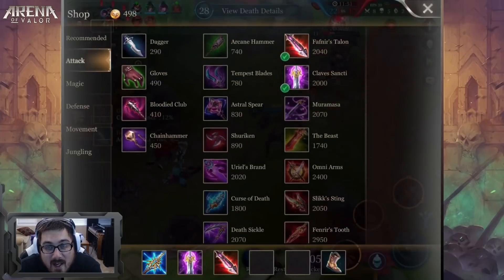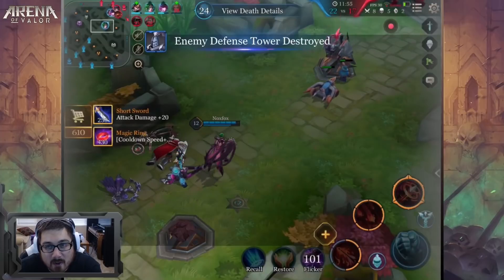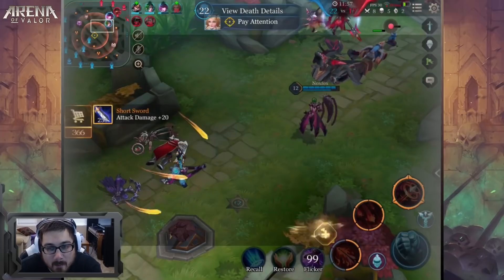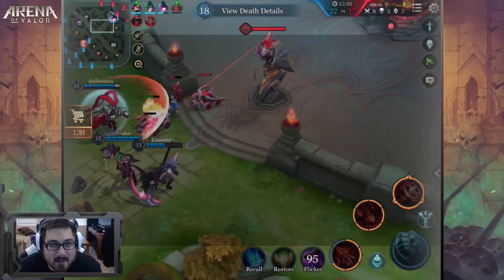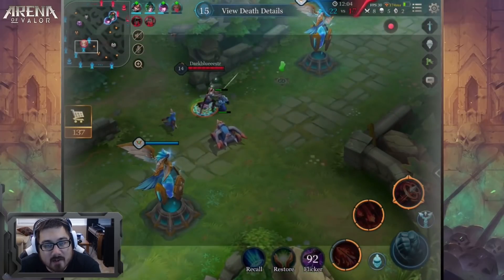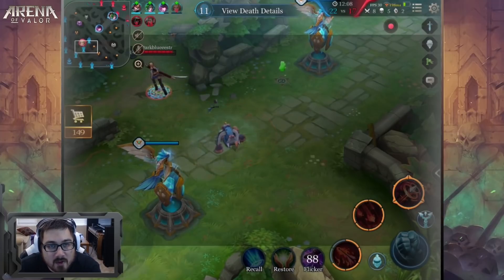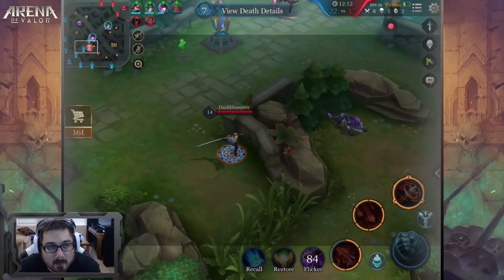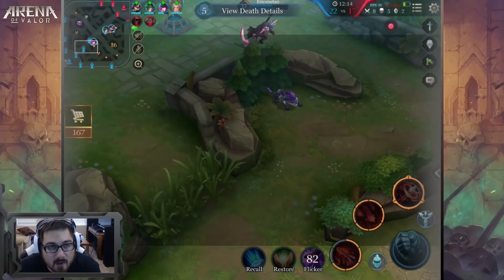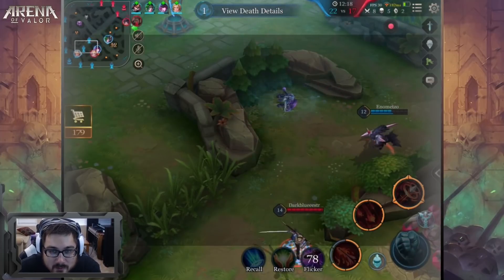I'm at 8 and 5, not too bad. There's Muramasa — it gives you damage, cooldown, and armor pierce, so I'm going to be chunking tanks now. I definitely am going to be able to do some decent damage against them. Butterfly's out there zoning the lane when there's nothing pushing, which is pointless and she's getting herself in a bad position.